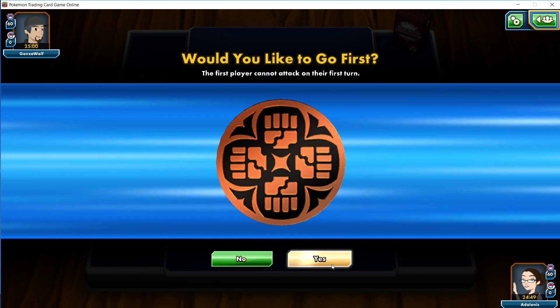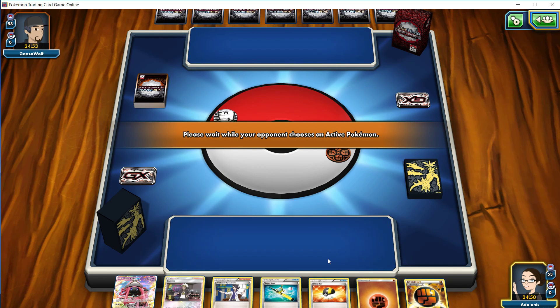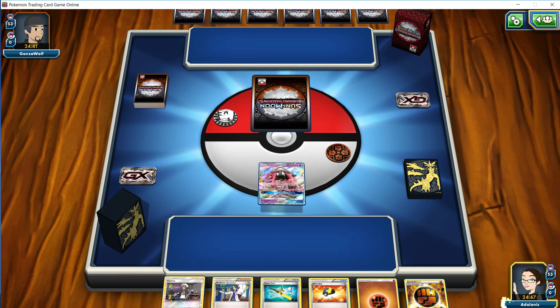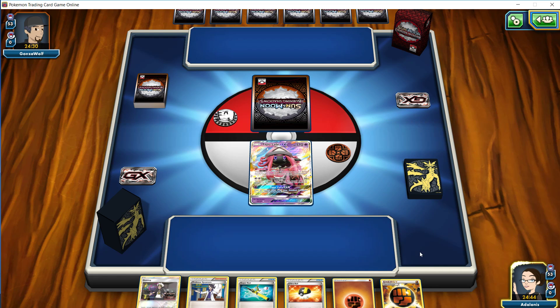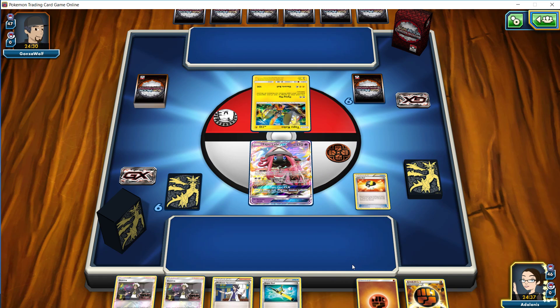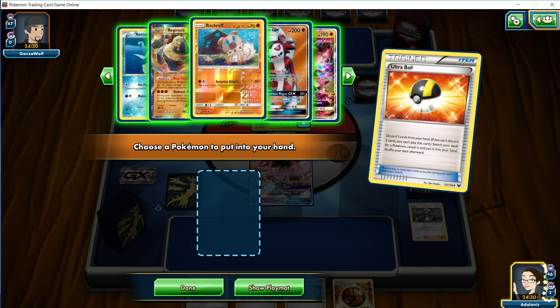And we did win the flip, so we would like to take the first turn here. Hopefully we get a pretty decent start. Unfortunately we are starting on a Lele - this is not what we like to see. The Super Rod in hand as well with the only draw supporter being a Sycamore. No ability to go for a different draw supporter with the Lele in hand. We're a little behind here to start. Now we might just get aggressive and possibly just toss the Energy to the Ultra Ball, toss the Guzma as well, go for probably a Buzzwole GX. There's a second Guzma. Alright, so it looks like we have to be aggressive here. I'm sad to be discarding those Guzmas - they're probably going to be very handy later.